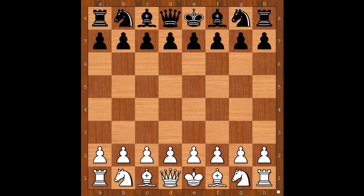Hi, this is Mato. Welcome to my online chess lecture. In this video I will show you a game between Isidore Gunzberg and Joseph Henry Blackburn. This game was played in London in 1881.